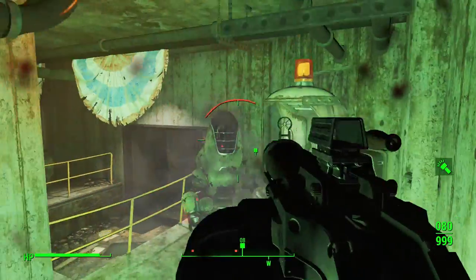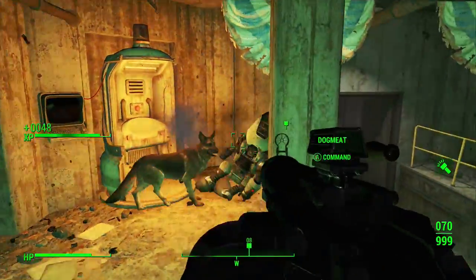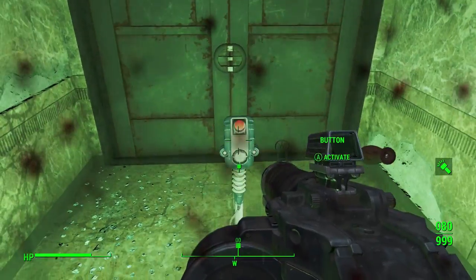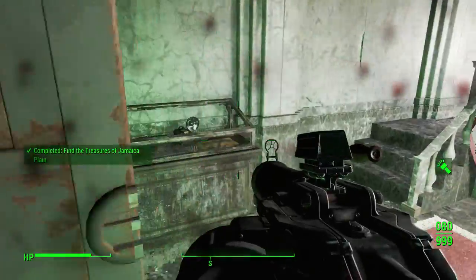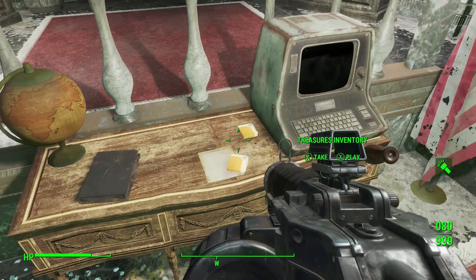Once you've gotten through the door that is straight ahead, taking out the robots and everything, you basically will just have a little button that you have to press. Once you press the button, that will open another door in front of you, and you will then be in the final room where you will be able to find the unique melee weapon, the 2076 World Series Baseball Bat.